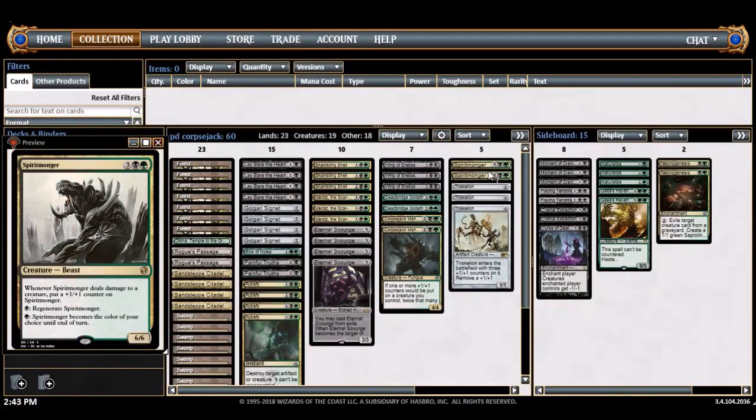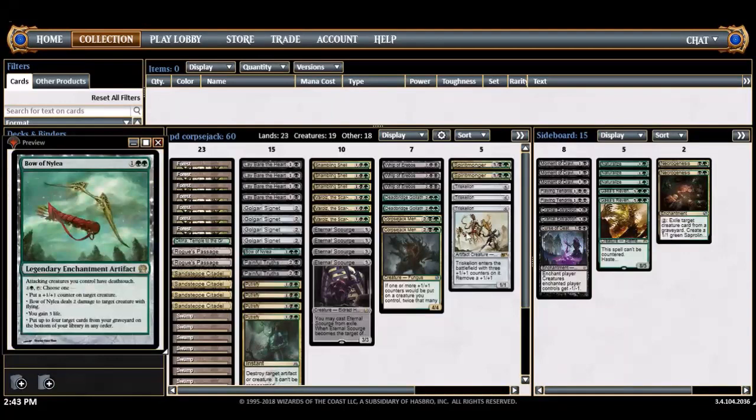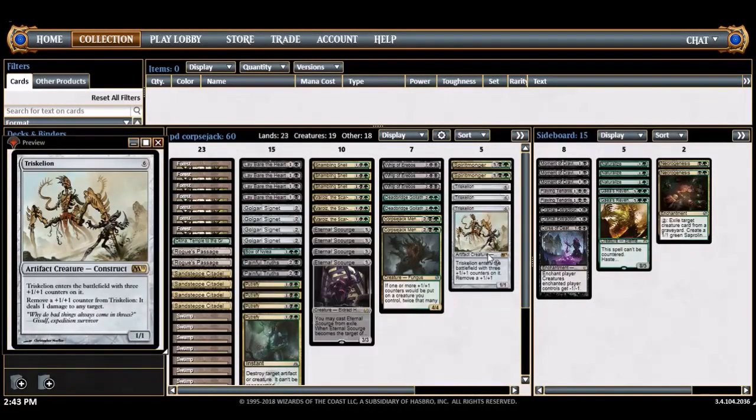Deadbridge Goliath is another solid dude — a 4/5 with its own scavenge ability, so you don't really need Varolz to scavenge it. If you scavenge it with a Corpsejack Menace out, you can make a 10/10. Spiritmonger is just a solid card for Golgari — great stats, gets counters when it kills creatures, regenerates, changes colors. Triskelion is the big payoff for Corpsejack Menace — it's good with Bow of Nylea, giving deathtouch while attacking so you can ping down everything. You can scavenge onto Triskelion with Varolz, and with Corpsejack it just goes nuts — play both and you make a 7/7.